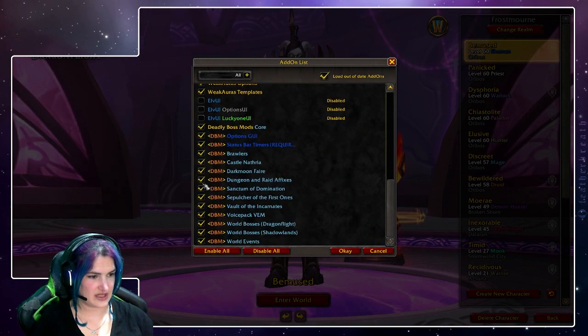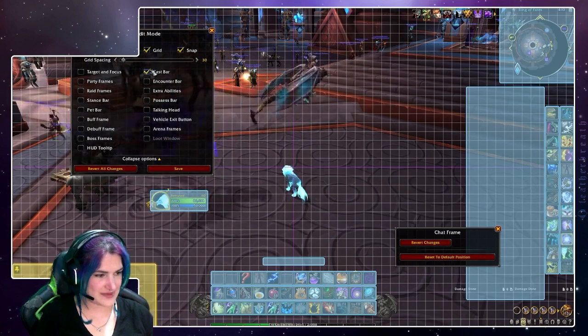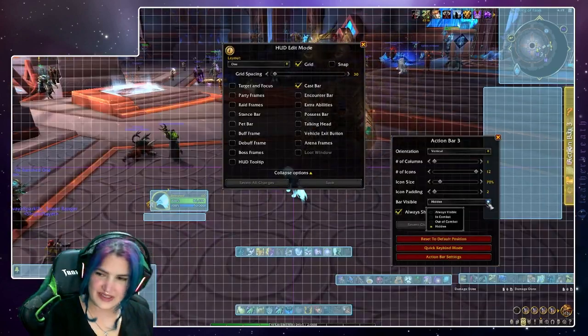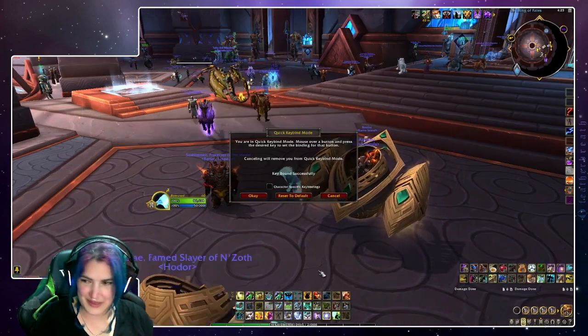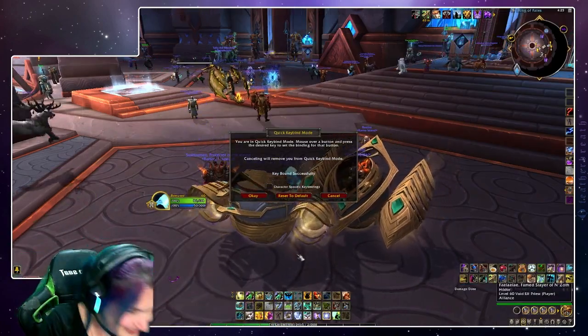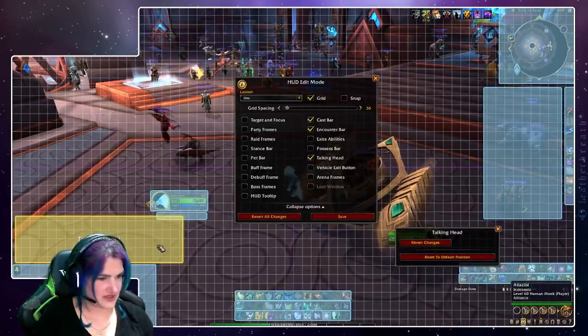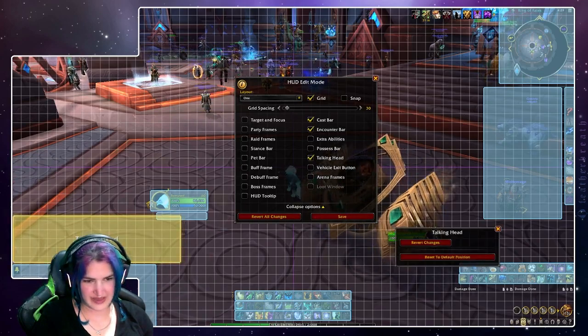Unfortunately, I did not instantly take to the new base UI. Why is this so hard to resize? Why is my CAS bar so tiny? There's no bar visible on mouseover option. I feel like I need to make my bars big to suit my key binding so I can see them, but then I want to make them small again. And I can't resize that.